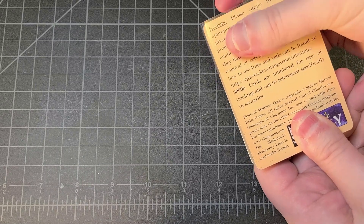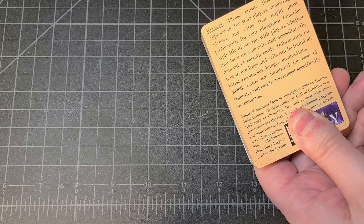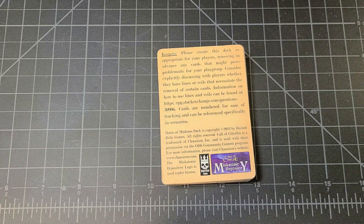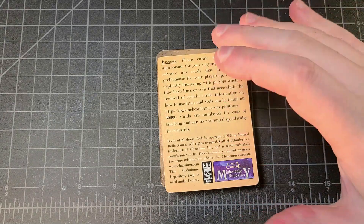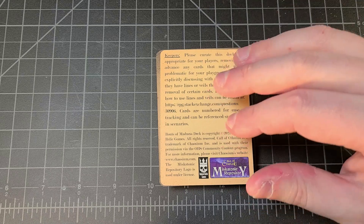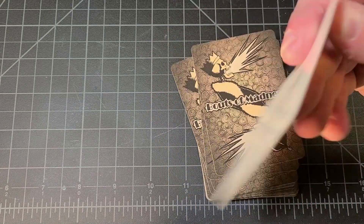We're going to take the little plastic slidey thing off the cards and check out some of them, because this has the possibility of being a really great resource for Keepers. This is a really inexpensive deck — I believe it's around ten dollars for the physical deck, and then with shipping it comes to around fifteen dollars.